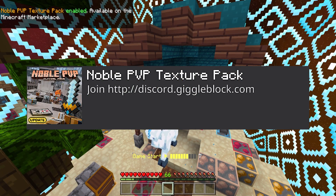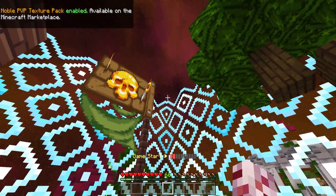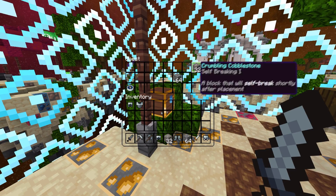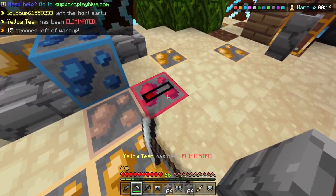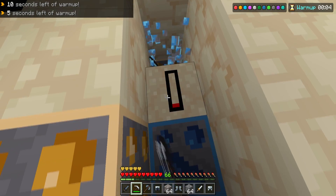The first texture pack we're using is called Noble PVP texture pack. The first thing I noticed right off the bat is the sky — why does it look so galaxy-like? When you open the chest you can actually see through it quite well, which is very convenient for PVP. I'll give some taco points for that. The ores look absolutely beautiful and you have this animation when you break them, conveniently telling you when it's going to break.